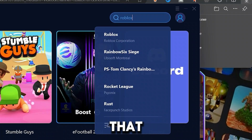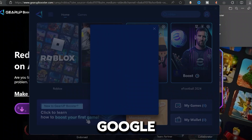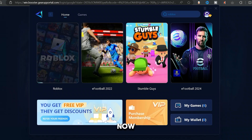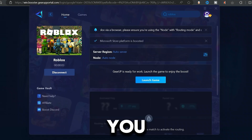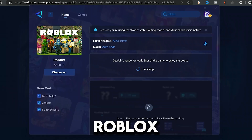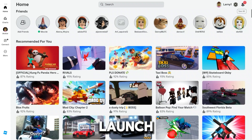Type in 'Roblox' because that is what we're trying to boost, then click on Roblox. It says to log in, so go ahead and log in with either your Google account, Microsoft account, or any account you might have. Since I've already played this before, I can just click on 'Boost' and it's going to start boosting right away. Once the booster starts and gives you a timer, I recommend leaving it on auto-server and auto-node, unless you know your specific region. Click on 'Launch Game' and wait for Roblox to launch. The most important thing is that you need to launch it before you get into a Roblox game, else it's not going to work effectively.